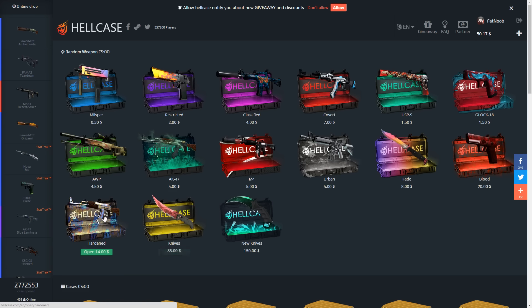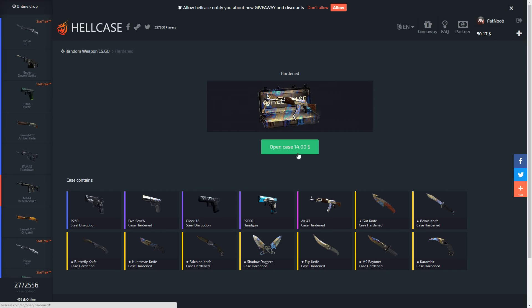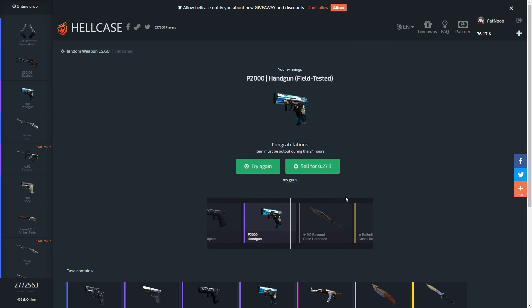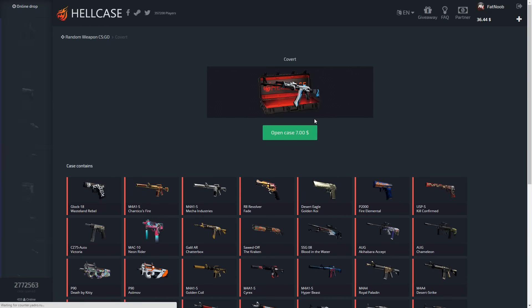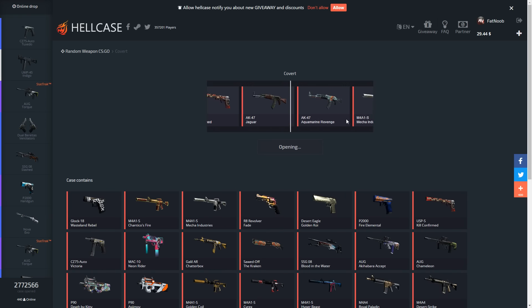We've got $50 — let's end off the video with a bang. Let's open up a case hardened case, worth $14. There's a ton of case hardened knives. I've opened up like four or five of these on Hell Case and I've never gotten anything good. I always just get a P2000. Come on, please don't be a P2000. I think I've gotten a steel disruption once but for the most part it's been P2000 — and we're gonna get the P2000. I called it. We're at $36 now. Let's open up a couple coverts — this is my favorite case on the site, $7 for pretty much just a ton of reds.